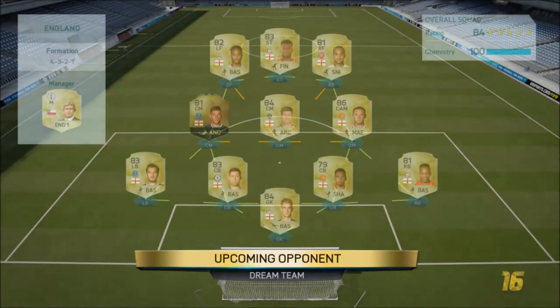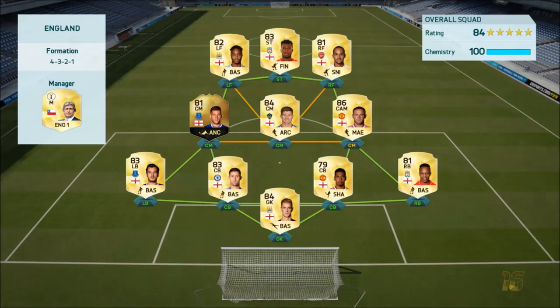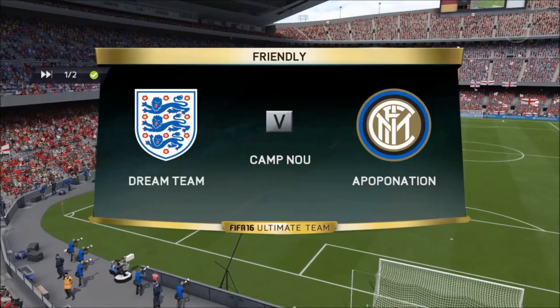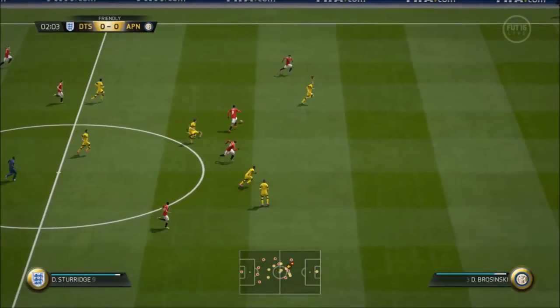This team is actually really cheap — it's just that one player takes up one third of the price, which is Royce, but he's just so amazing. In goal we have Leno, just an amazing goalkeeper, really cheap, really advised. For the full backs, on left back we have Wendell — there's a very high lack of left backs in the Bundesliga and Alaba is just very expensive.